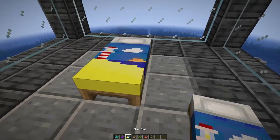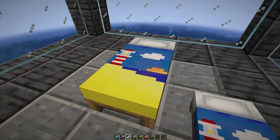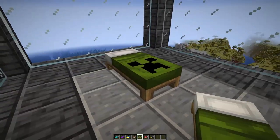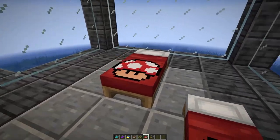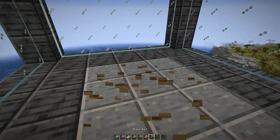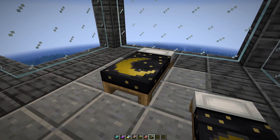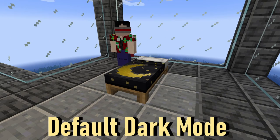Purple has a shulker, blue has a little seaside pixel art — I really like this one. Brown has a cow, green has the classic look of a creeper on it, red has a mushroom from Super Mario, and last but not least, black with a cute little moon in the night. All this talk about beds is making me kind of sleepy.